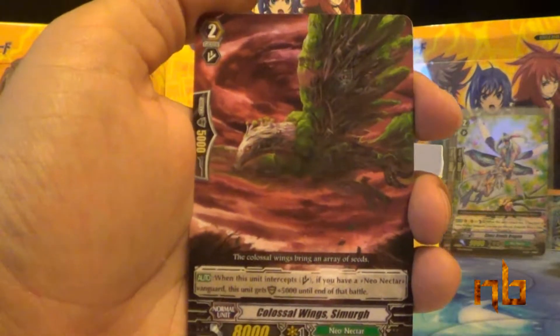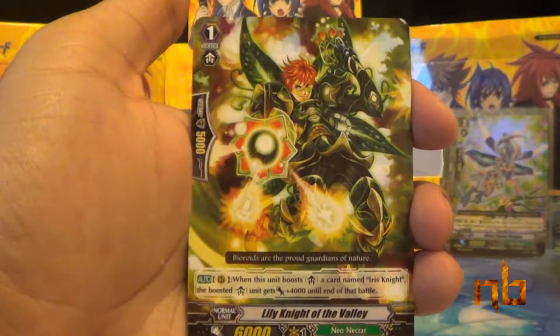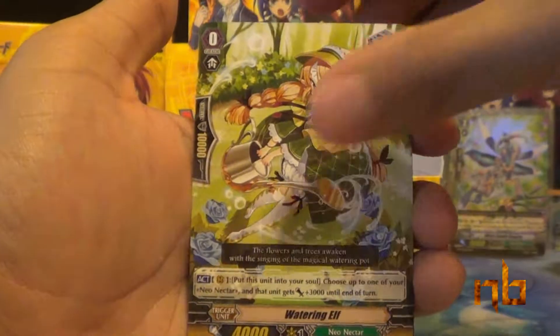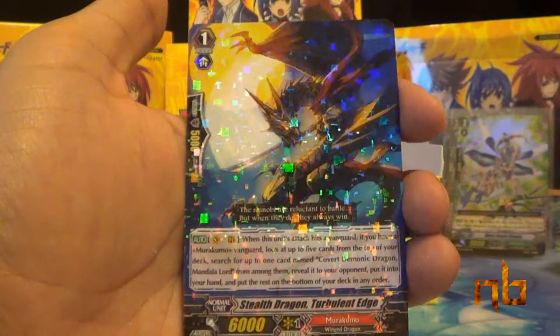We have Colossal Wings some more, Lily Knight of the Valley, Chestnut Bullet, Watering Elf, and Stealth Dragon Turbulent Edge.